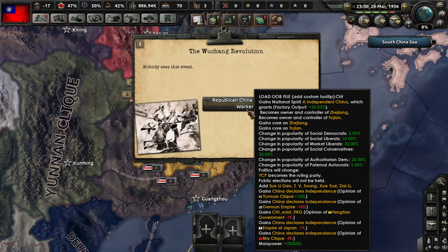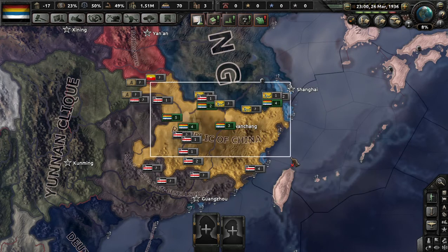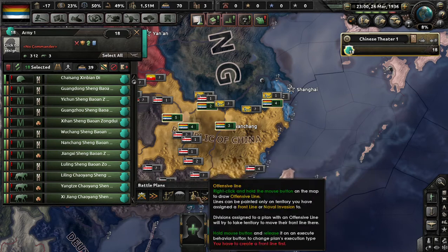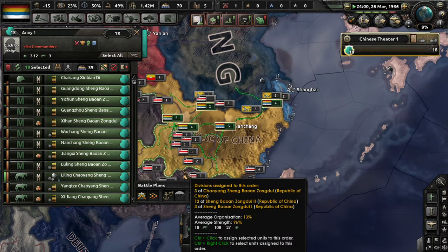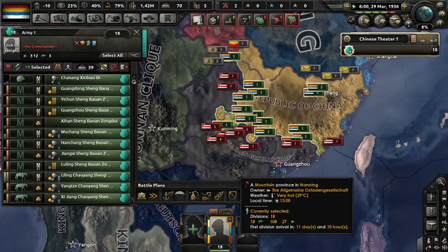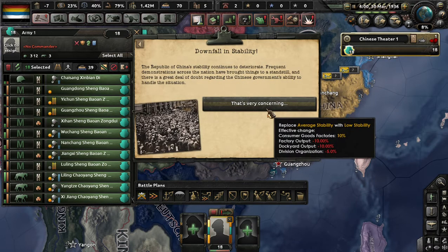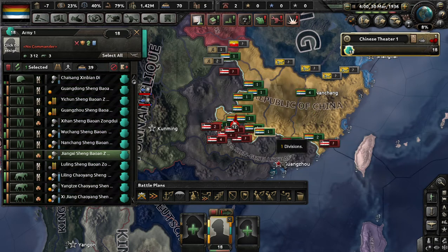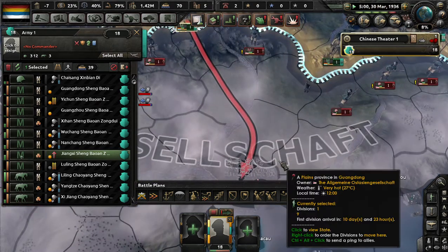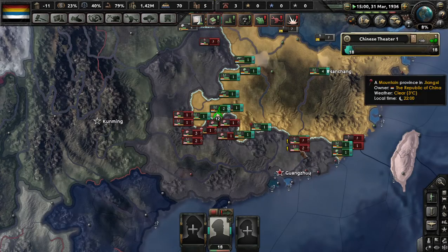Once you get going, if you choose this it will give you some more land, a lot of manpower, some negative relations, change your politics and everything else, give you a bunch of divisions of militia, and give you around 18 divisions worth of soldiers.